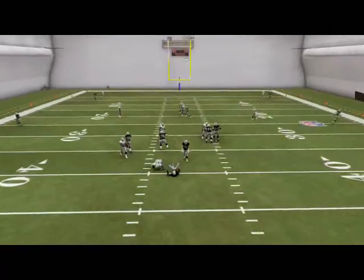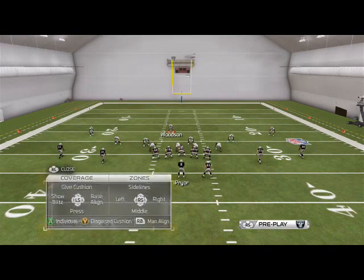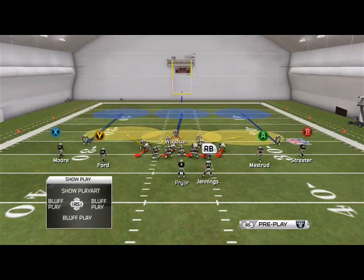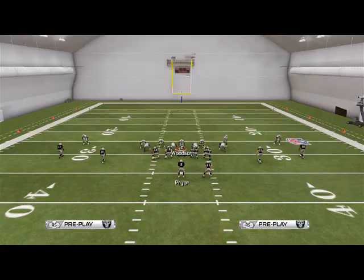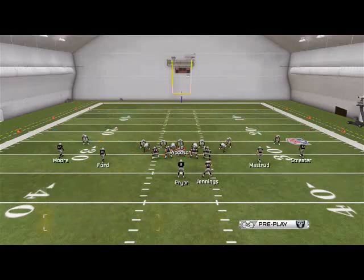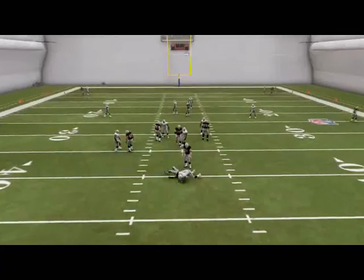So once again, just use that guy and step off, and your very clean pressure will come in. Setup is very simple: base align, show blitz, spread your defensive line, crash your defensive line to the left, grab Woodson, bring him down into the A gap. I like to put him in hook zone, but know that your responsibility is deep, and you're just going to drop out into coverage after the play snap.